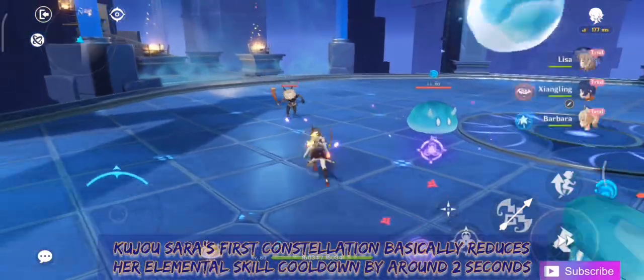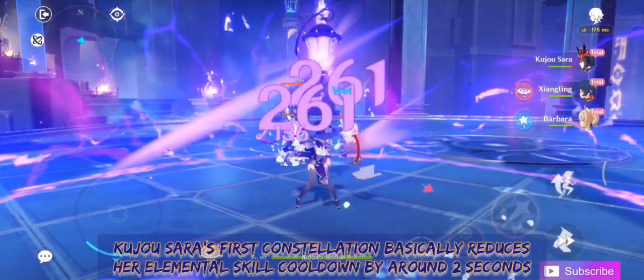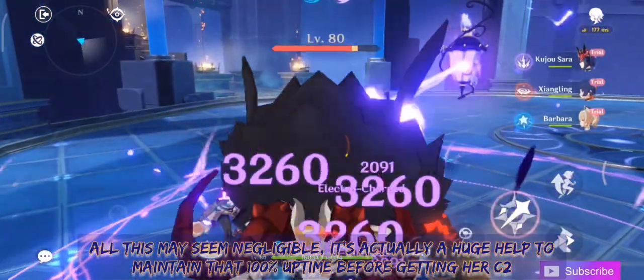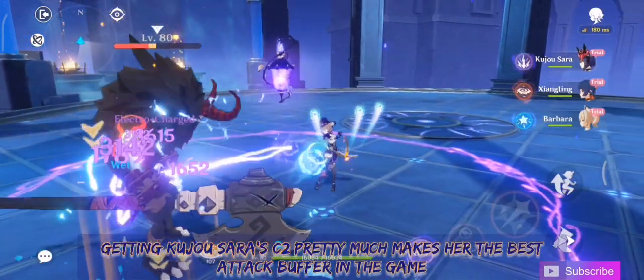Kujo Sara's first constellation basically reduces her elemental skill cooldown by around 2 seconds. While this may seem negligible, it's actually a huge help to maintain 100% uptime before getting her C2.